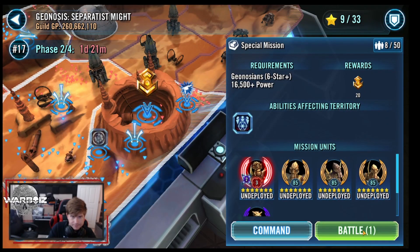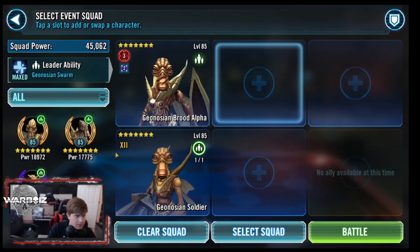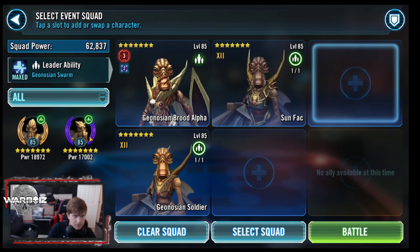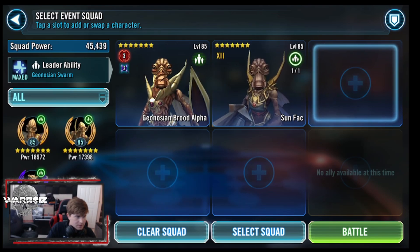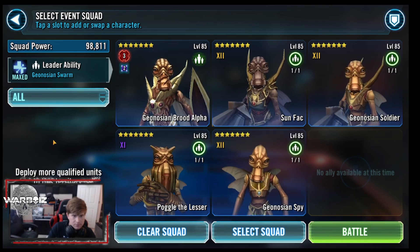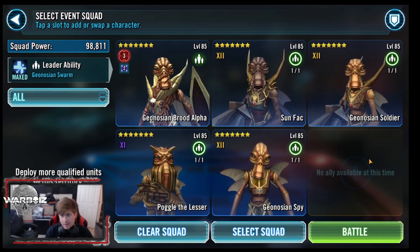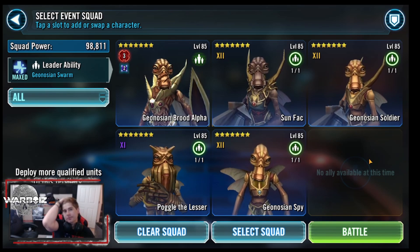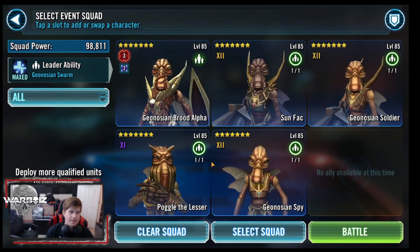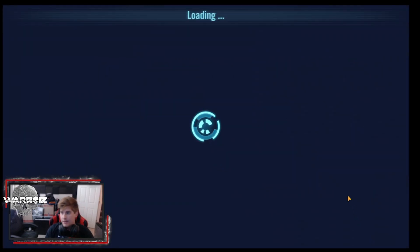That's not the correct order. We want Sun Fac, Brood Alpha, Soldier, Spy — in that order. It makes a big difference, guys. Remember that for your Tambour mission. You want it in this order.